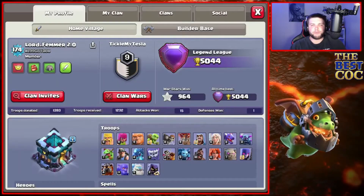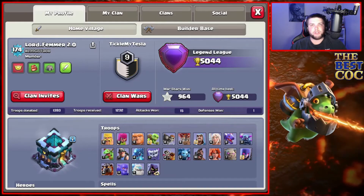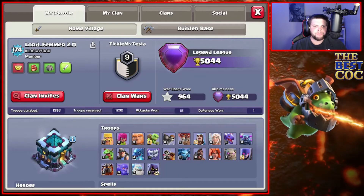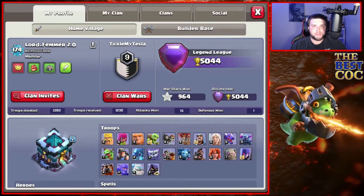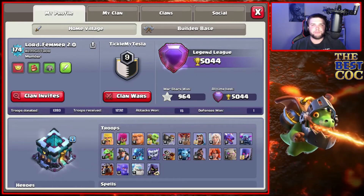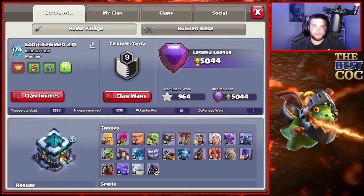Alright guys, that's going to do it for today's video. Hope you enjoyed the content — as always, appreciate you guys stopping by on an everyday basis and supporting the channel. Super excited to actually push my Town Hall 13 into Legends League, kind of curious how far we can actually push and how high we can finish in Legend with a Town Hall 13 in this current meta. Put a comment down below — what do you guys think we could finish, and what's your best finish with a Town Hall 13 in Legends League? If you guys like today's video, smash that like button, subscribe to the channel, and turn on those notification bells so you know when these videos are coming. We'll catch you next time.